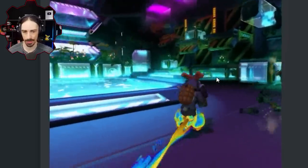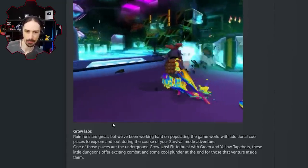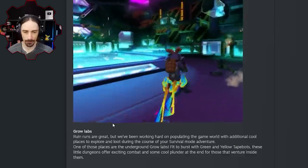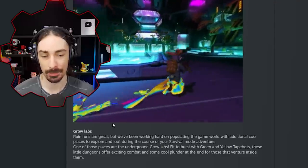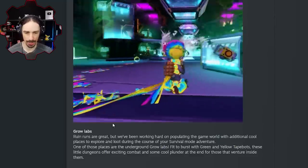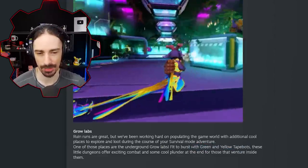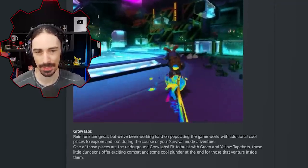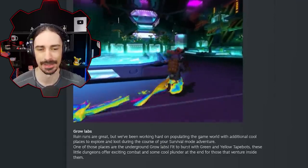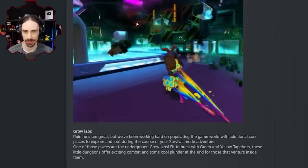They are going to potentially do decent damage despite the bubble wrap being less lethal per shot. 'Grow labs — ruin runs are great, but we've been working hard on populating the game world with additional cool places to explore and loot. One of those places are underground grow labs, fit to burst with green and yellow tape bots.' So that implies there aren't blue tape bots in there, which is really nice — these dungeons offer exciting combat and some cool plunder at the end. This seems like a less stressful, more rewarding experience than normal warehouse runs.